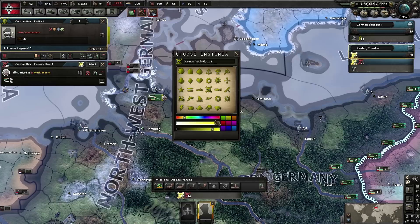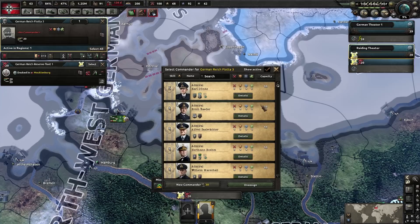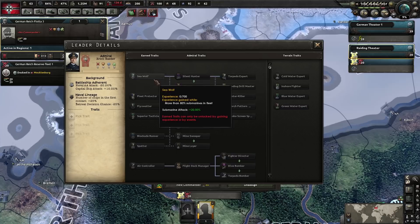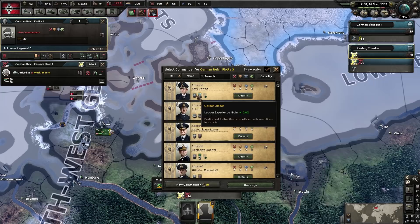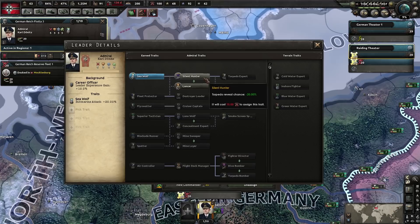Let's talk about admirals. Click the icon to assign an admiral — these are all the admirals available. They are similar to generals, with personality traits unique to them and traits they can gain through experience and by spending command power. The submarine-relevant traits are across the top: Seawolf, Silent Hunter, Torpedo Expert, Lancer, and Loading Drill Master. We have Carl Dönitz, who has awesome stats across the board. He is a Seawolf, so he gains extra attack and extra XP when he uses his fleet. We are going to select him.